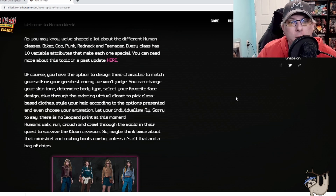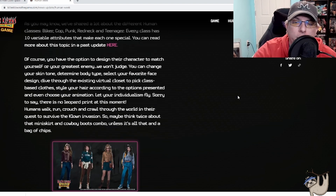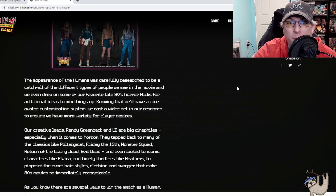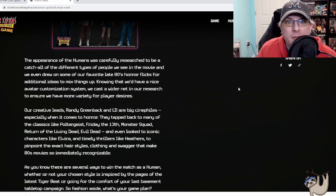Sorry to say there is no leopard print at this moment — well, that's just bullshit. Humans walk around, crouch, and crawl through the world in the quest to survive the clown invasion, so maybe think twice about the miniskirt and cowboy boot combo. The appearance of humans was carefully researched to capture all different types of people seen in the movie, drawing from favorites of the late 80s horror genre for additional ideas. Knowing they'd have a nice avatar customization system, they cast a wider net in research to ensure a variety of player desires.